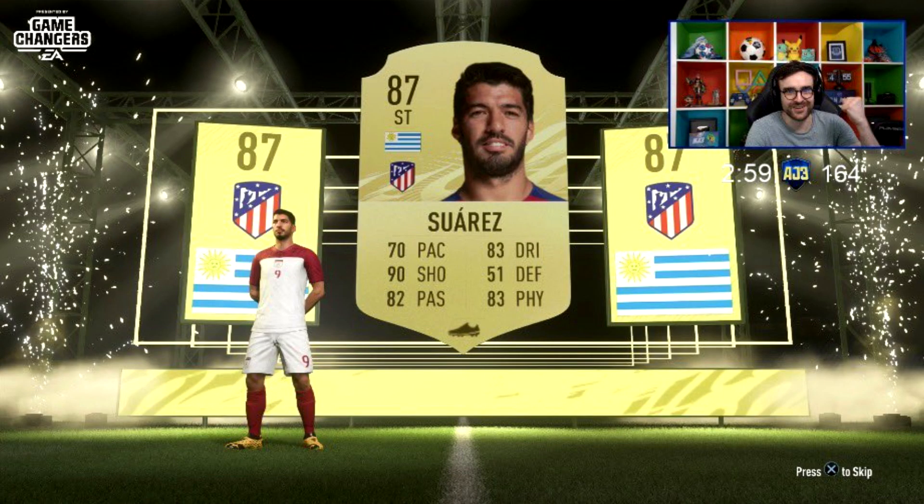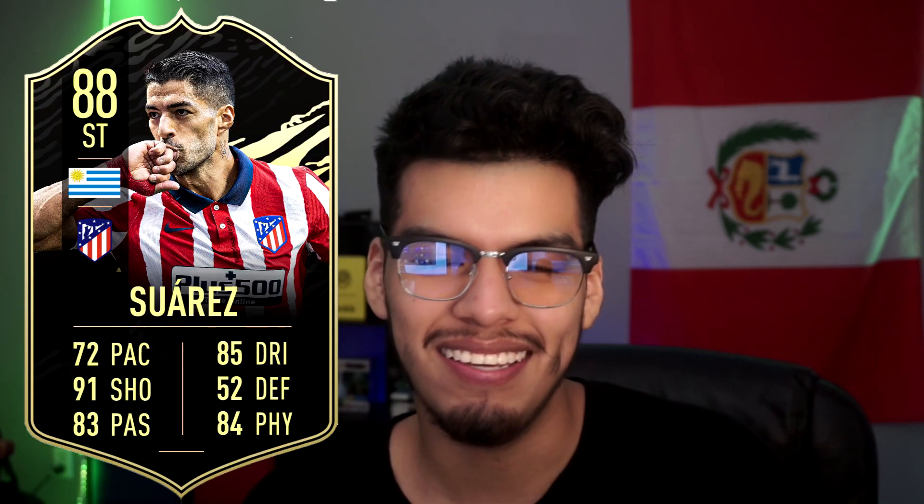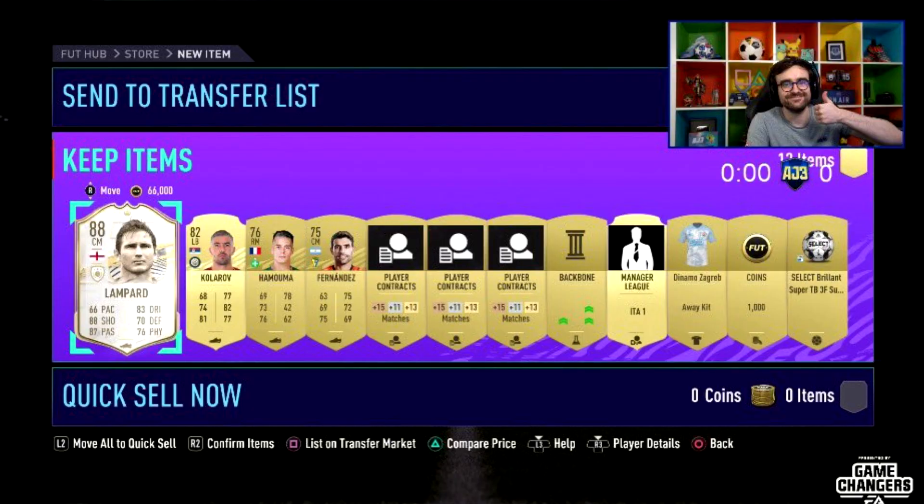Another good one we have — just the picture — we have AJ3 or Andy packing Luis Suarez. That is actually a pretty good pull. Of course, he's most likely going to be in Team of the Week number one, so it's kind of unfortunate that he packed him early, but he's probably going to have a better card very soon. And Andy actually managed to pack Lampard as well. That is a fantastic pull. Even though he's not that great in game and he never really will be that meta player, it's an icon and it's early and he already got an icon, which is pretty cool.